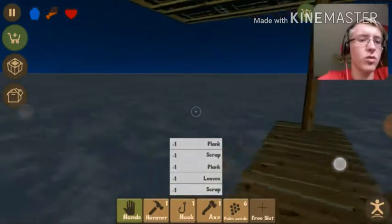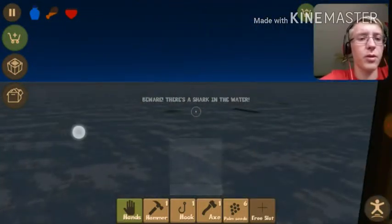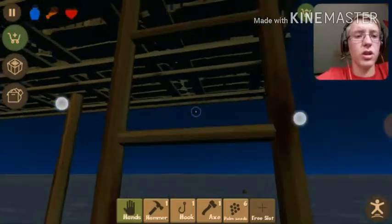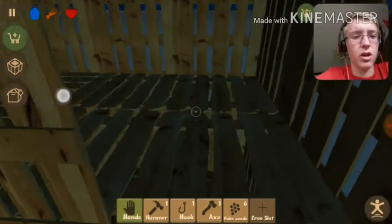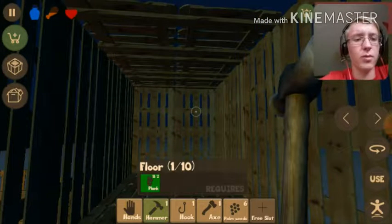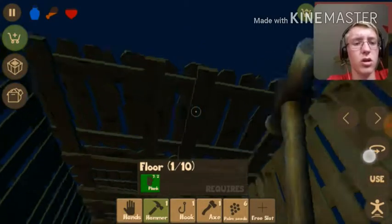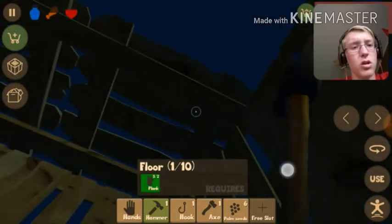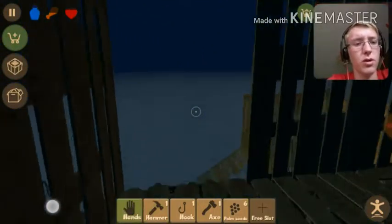I also bought something here that has nothing in it. There we go — I also built something that's just for the fun of it. There it is. Just another room. Create another floor — there, there, there, and there. There we go.